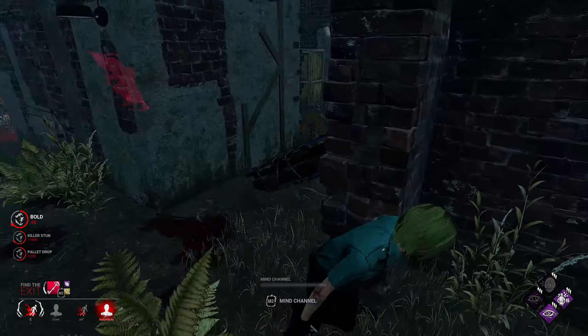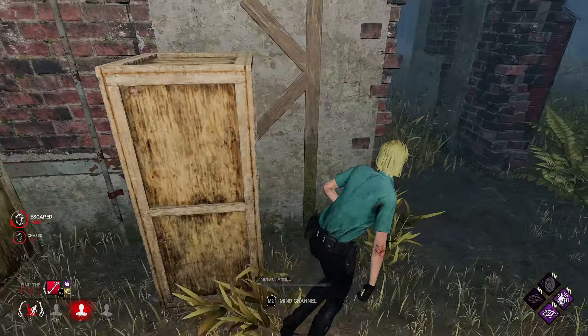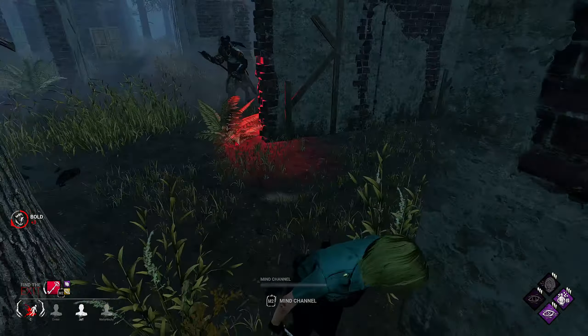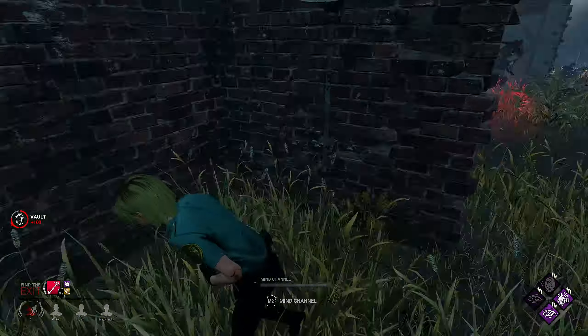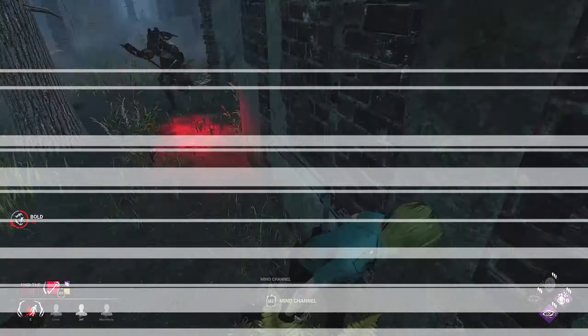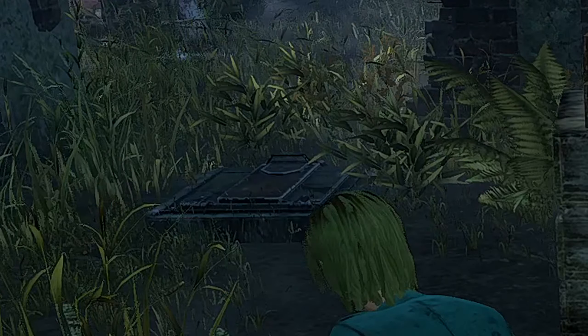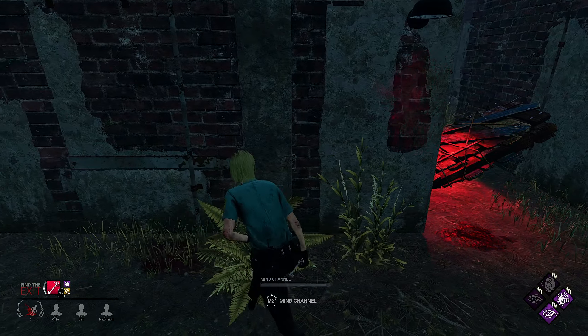She's going to hold the hatchet here — I knew she was going to hold the hatchet here. This pallet is not that safe against her. I don't know how many hatchets she has left. She kind of waited there — she's going to lift up again. She faked. Nice. I don't know if she has a hatchet. Thank God we hit that. Now we can see if she's mind gaming. She doesn't have hatchets so she can't get this.